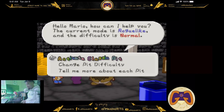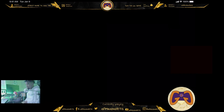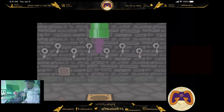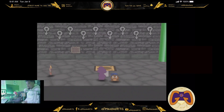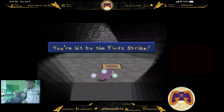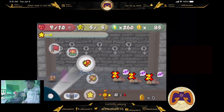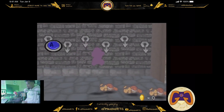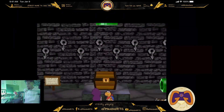We're going to try to go for the classic pit. Activate the classic pit. I think this is where their abilities change or something like that. They're sleeping. We made it to 40.